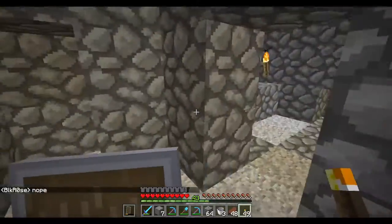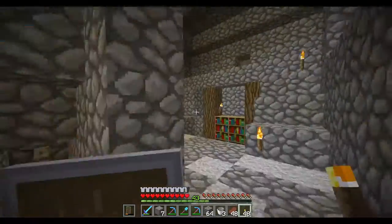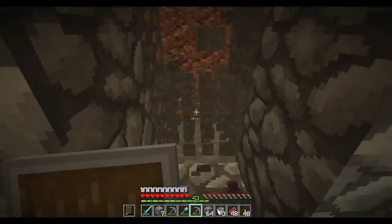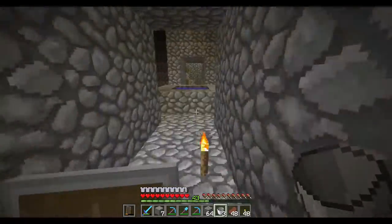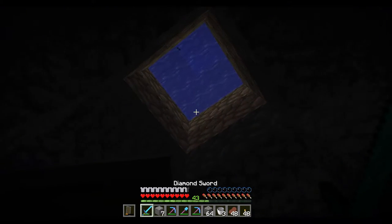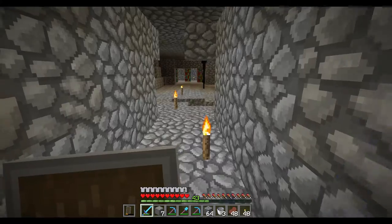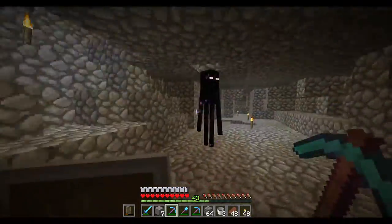I might be lost guys — lost forever. Stupid tripwire hooks — I remember you, I will never forget you. Is there anything this way? No. Iron — I don't have room in my inventory right now. I think this is where I just came up. Yeah, this is where I just came up. This is the skeleton spawner one because it's up there. Don't look at the enderman.